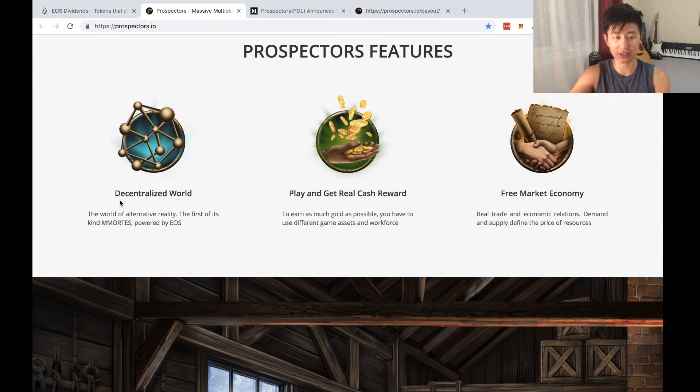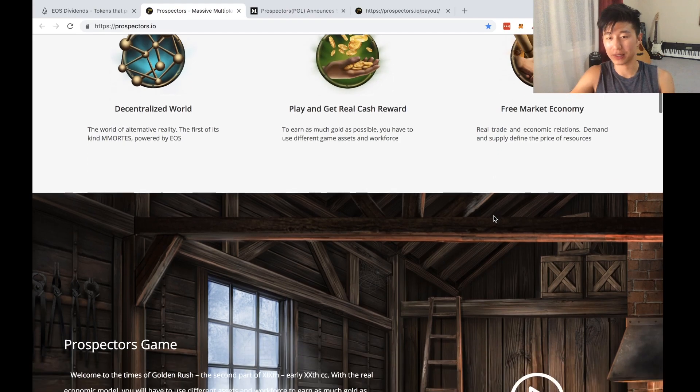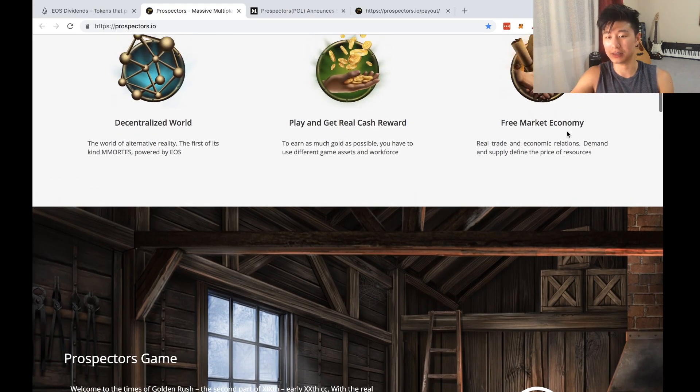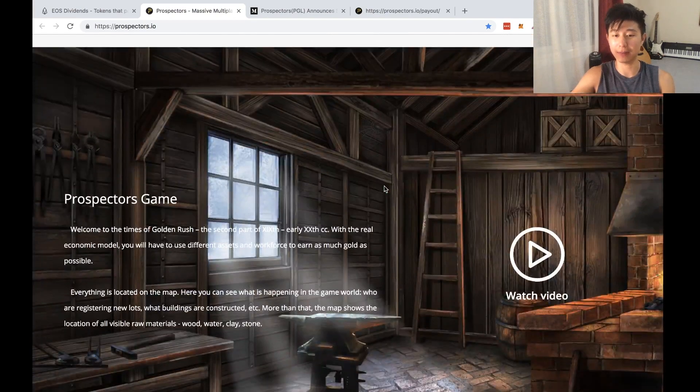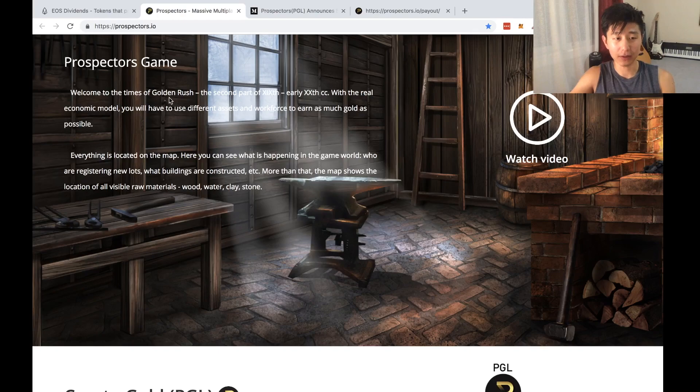So Prospectors' features include a decentralized world — that's cool. You can play and get real cash rewards, which is pretty exciting. It's real world mining but you can do it on your computer — call it digital mining, replicating what real world mining would be like. It's also a free market economy, allowing you to trade between other players on the blockchain.